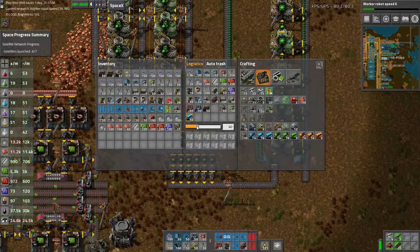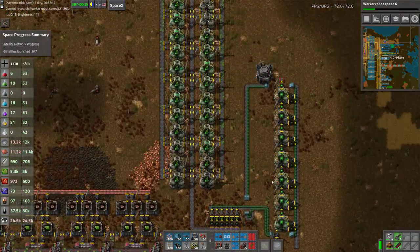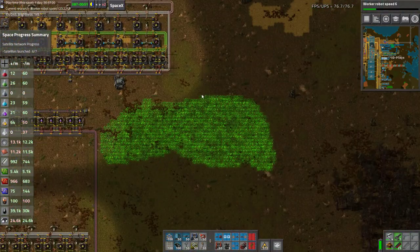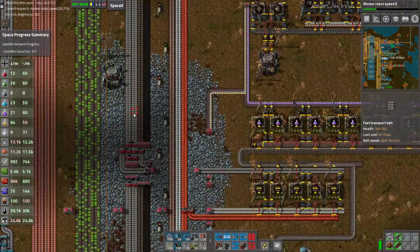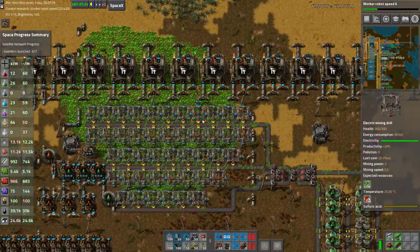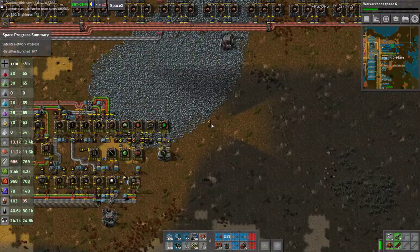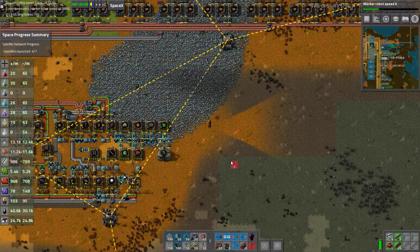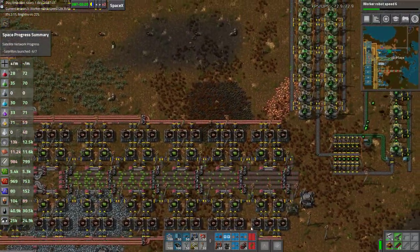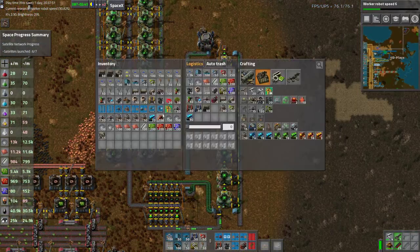So let's do the logical thing — request some speed modules. I'd love to use productivity modules on these guys but can't. We've got acid down here, and we might also start harvesting this uranium. Maybe that's going to be messy to get it up here on belt but it's not impossible. We're in the network, already got 20 — wasn't paying attention. Speed modules done.